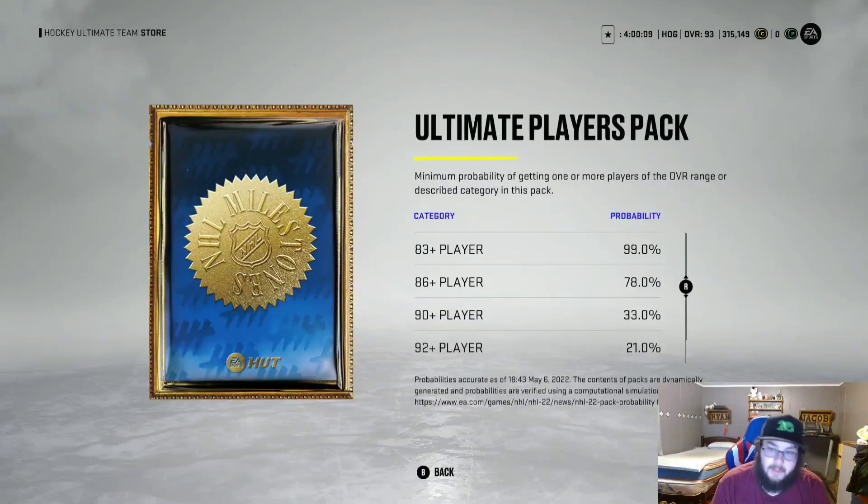These are really good-looking packs but you're also only 99% chance of getting an 83 plus, so there is that one percent chance that you literally get absolutely nothing. And realistically 'absolutely nothing' is anything that's not at least 92 plus — even then I don't think you're making your coins back, but the statistics are very good.